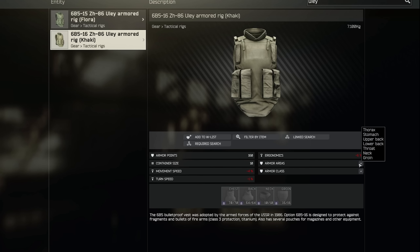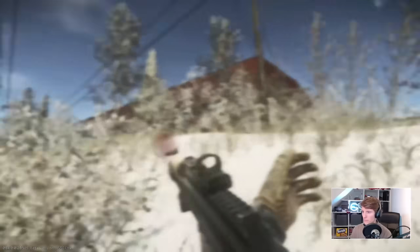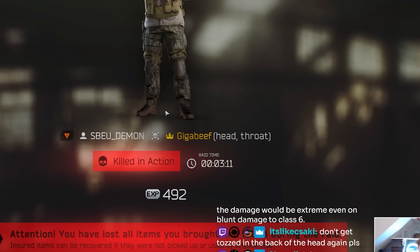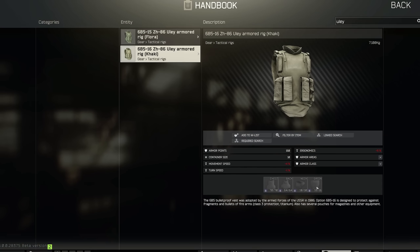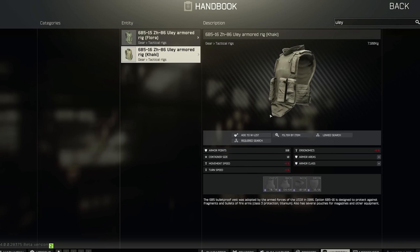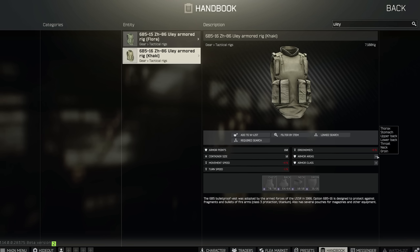The neck armor on this one protects both the front and the back, as you can see in the armor areas which lists both the throat — which is the front side hitbox — and also neck, which is the rear side hitbox. Generally speaking, I think neck protection is going to be pretty important, but against players it will be hard to rely on, simply because of the typically low armor classes on the armor there. The Yule has groin protection as well, but this is lower priority due to covering the stomach and legs area, neither of which are as critical — it's just a nice to have if there's no additional downside.